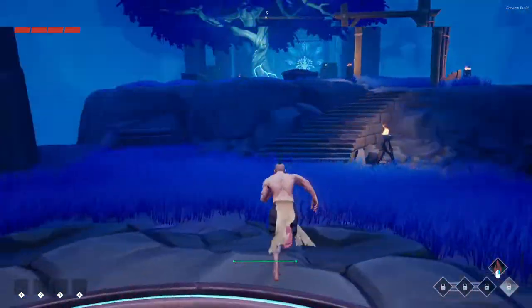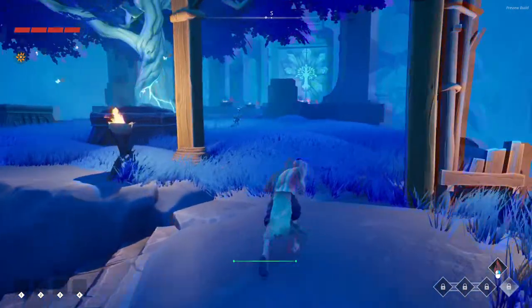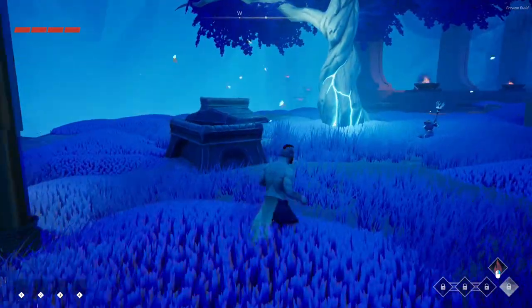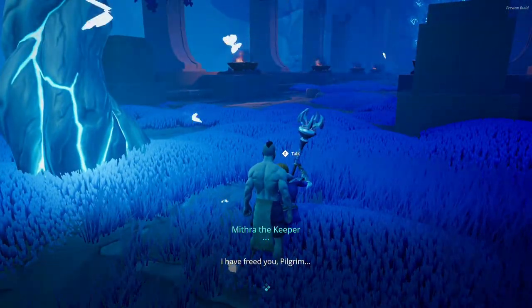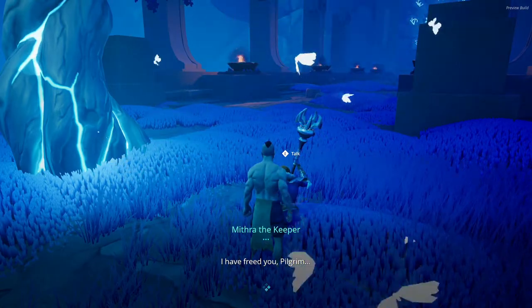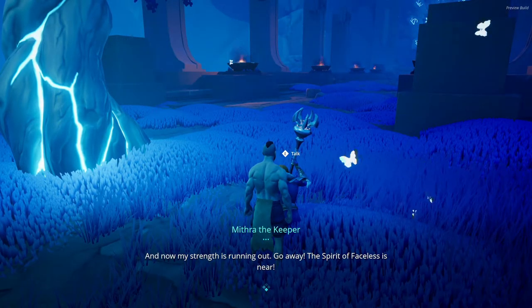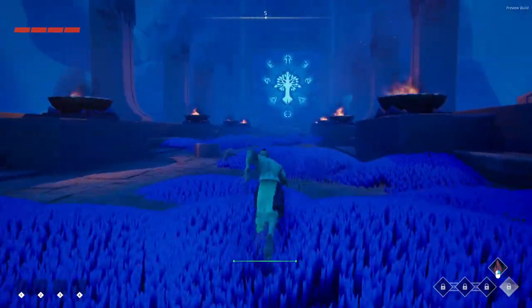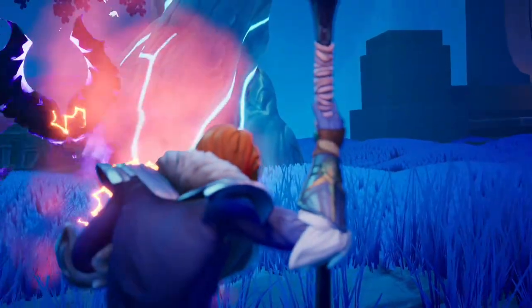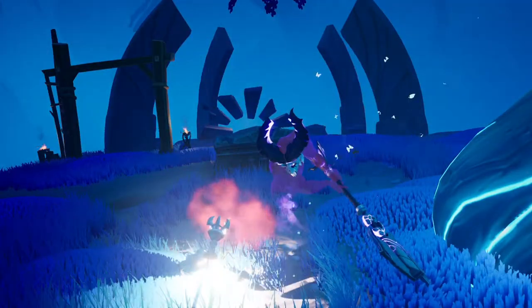All right, so we are in. Mouse sensitivity seems to be pretty low. And it's not a hold to sprint, it's a tap to sprint, seems like. Then we hear: 'I have freed you, pilgrim. Now my strength is running out. Go. The spirit of faceless is near.'